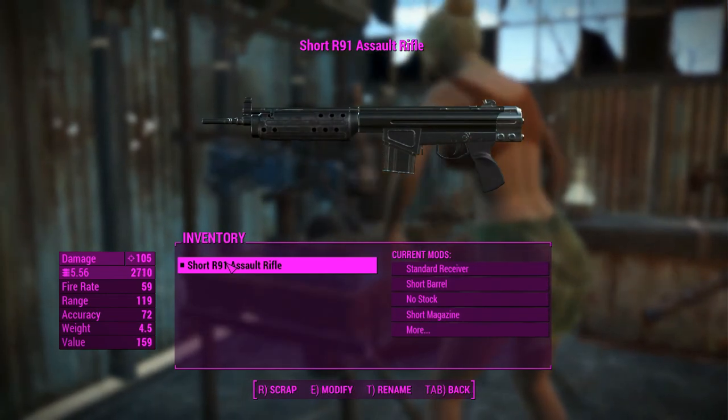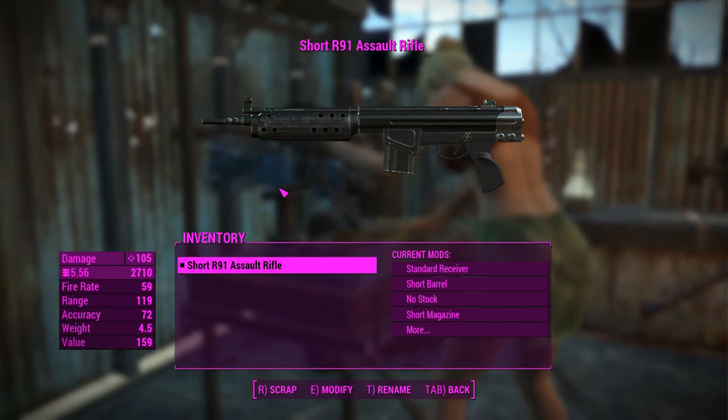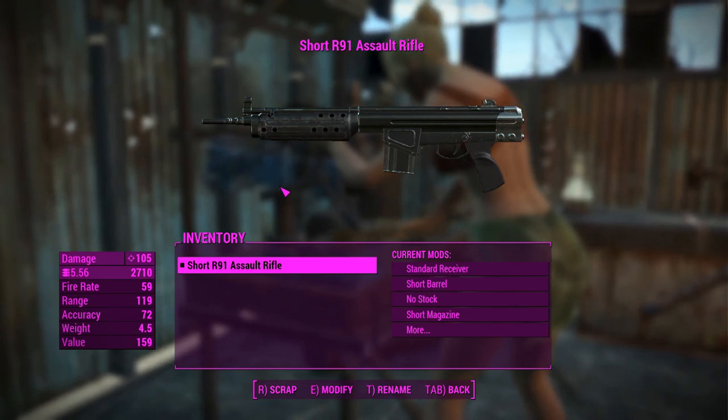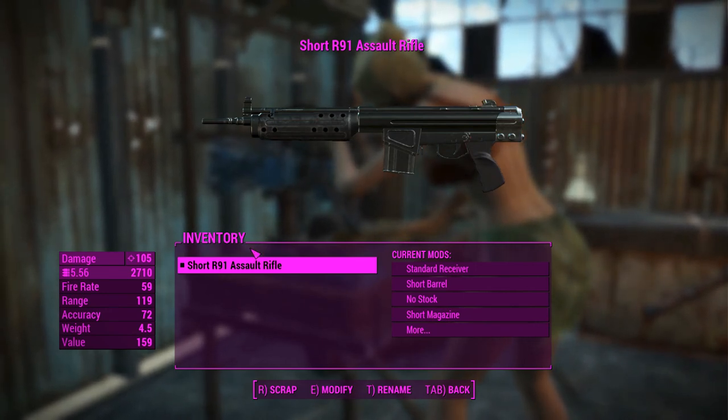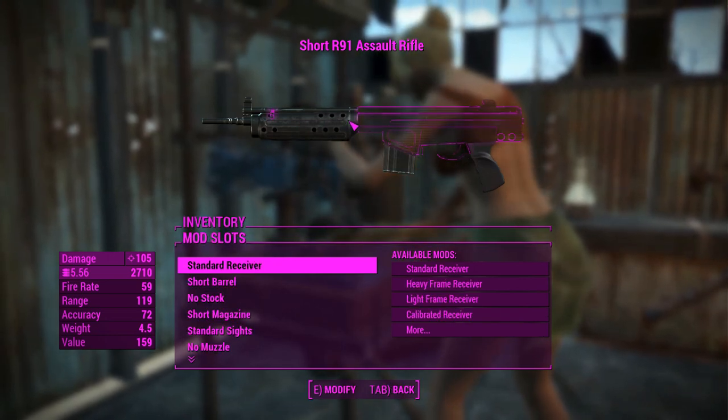G'day guys, this is Captain Noob and this is the R91 Assault Rifle, better known as the Assault Rifle from Fallout 3. This is a highly customizable standalone assault rifle made with custom models and textures, and it looks really slick.